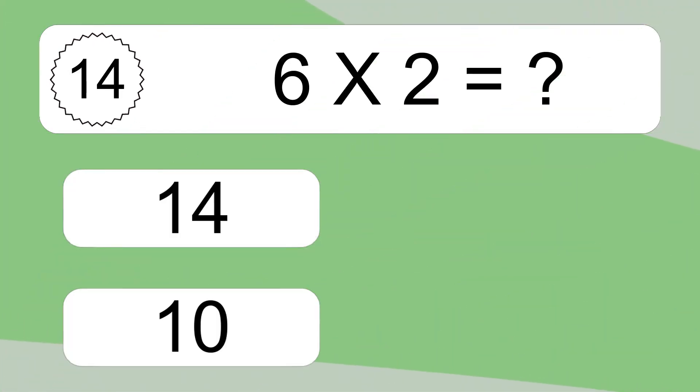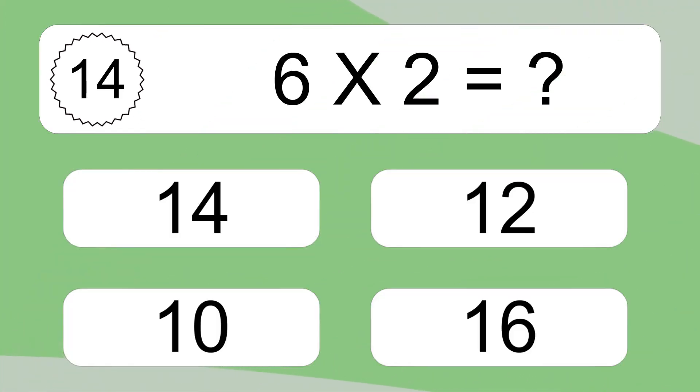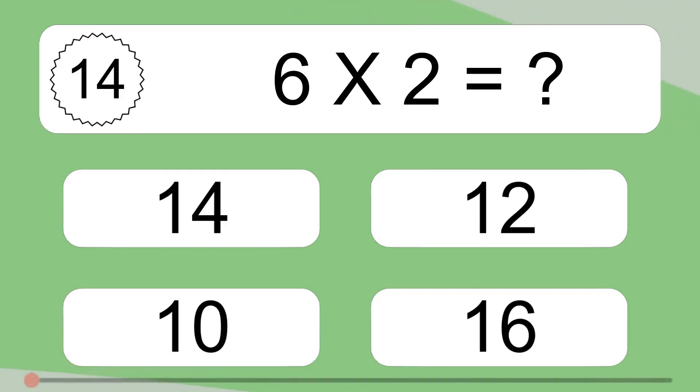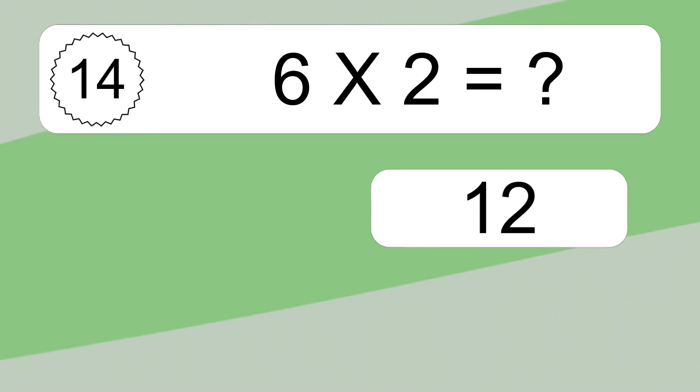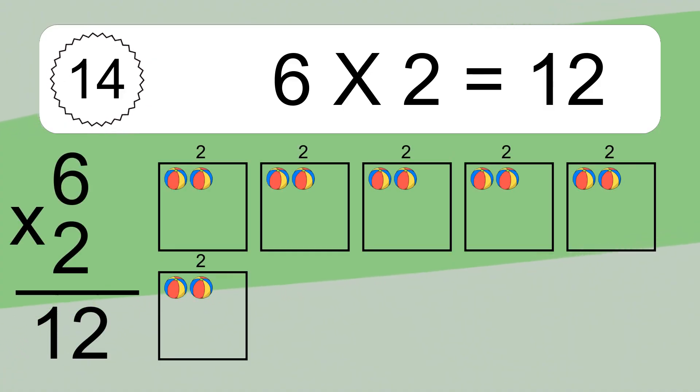6 times 2 equals what? 6 times 2 equals 12. We have 6 boxes and each box has 2 colorful balls inside. If you count all the balls in all the boxes together, you will have 6 times 2 balls. This equals 12 balls.